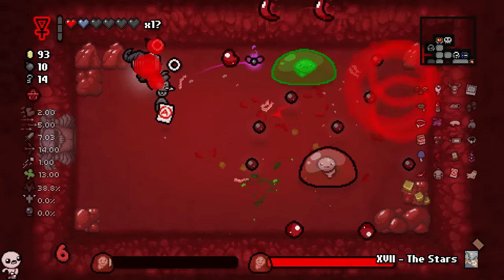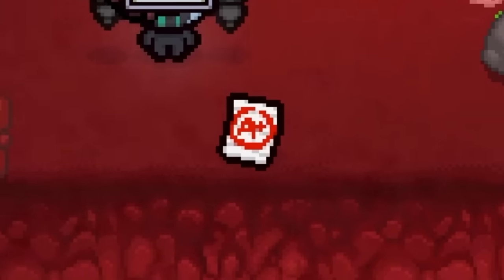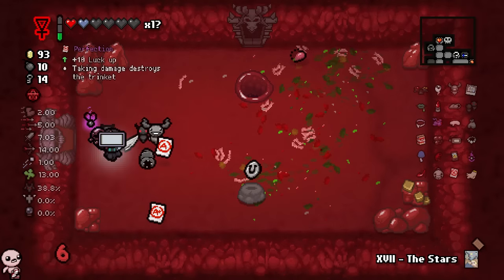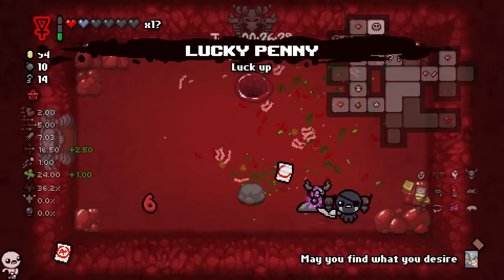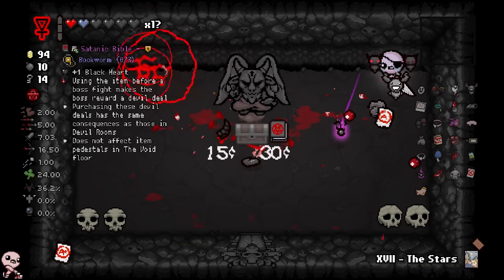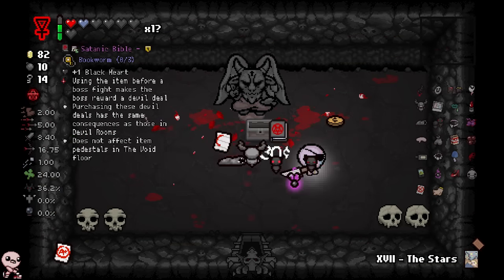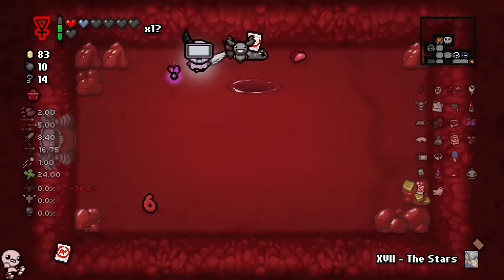Blast Assist is posing more of a threat to me than most of the final bosses in Isaac. There it is — actual perfection. And somehow I don't have A plus perfection — it's still an A. Still, I'll take it. We just need to do a little bit more, just probably a couple rooms and upgrade that. Devil room has Satanic — a very nice find, but do I even want it? Not really, it wouldn't do much for me. I actually think the sulfur is a far more fun thing to play with, so let's go with that.